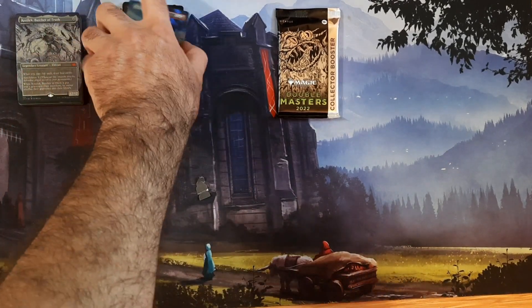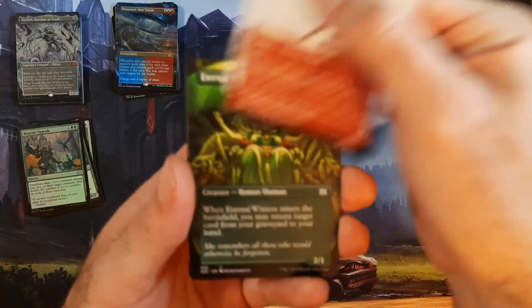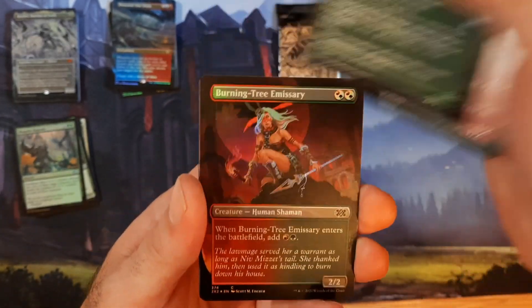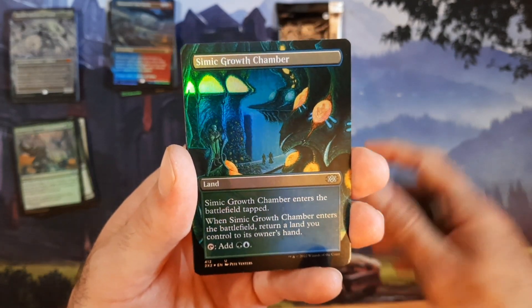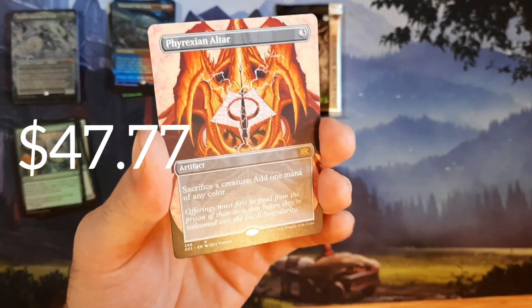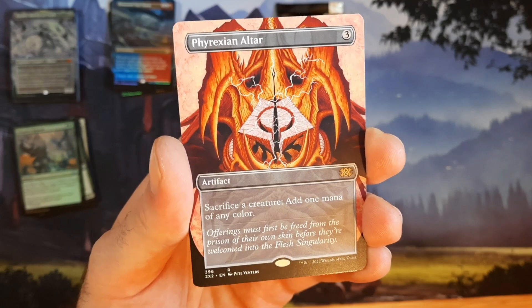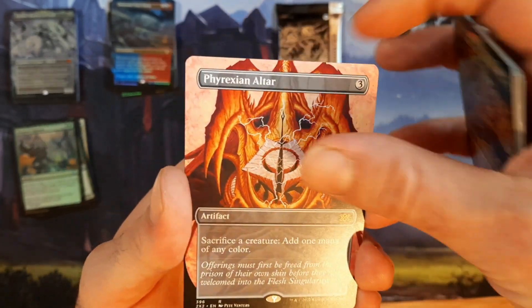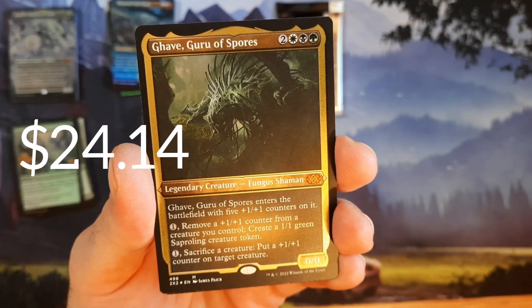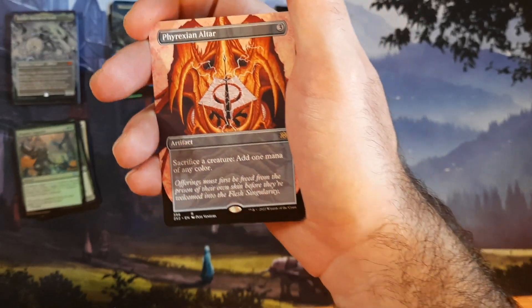I actually have to show on camera one day my stack of original Commander Legends — you can tell which ones are foil very easily. Then another Swiftspear, Eternal Witness with nice artwork, Burning-Tree Missionary, Simic Growth Chamber borderless foil, Hateseed. Another Phyrexian Altar — I think that's the third one we've pulled. Three mana, sacrifice a creature, add a mana of any color — that's a huge Commander staple. Then we got Ghave, Guru of Spores, mythic foil etched.